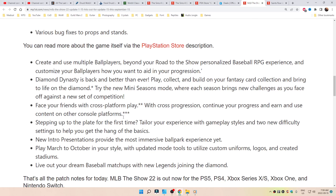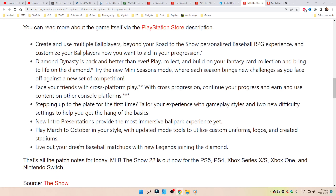Face your friends with cross-platform play. With cross-progression, continue your progress and earn and use content on other console platforms. Stepping up to the plate for the first time, tailor your experience with gameplay styles and two new difficulty settings to help you get the hang of the basics. New intro presentation provides the most immersive ballpark experience yet.